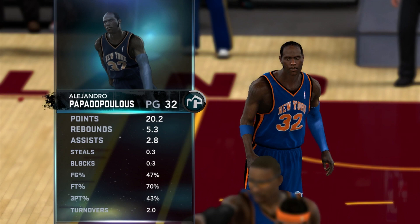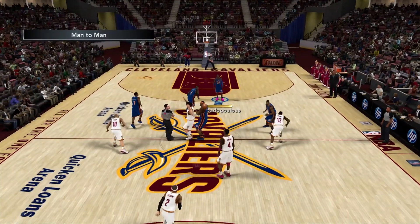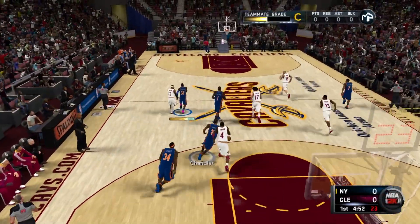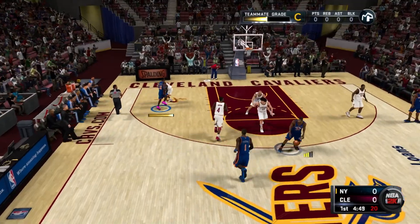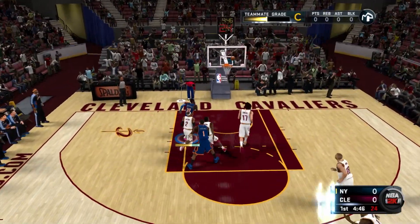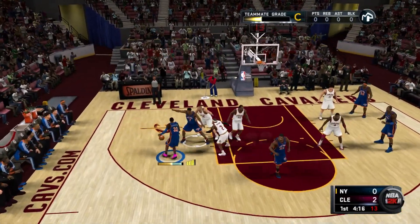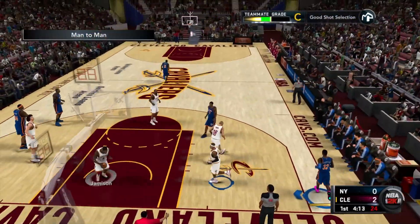These are All-Star starter numbers. Tip-off begins — we lose it, but Eddie Curry gets the steal. Wilson Chandler has the ball, spin move pull-up over the backboard. Get this man off my team — I have seen enough. Next possession we have the ball, go to the mid-range pull-up fade away, goes in — Alejandro Papadoulos.